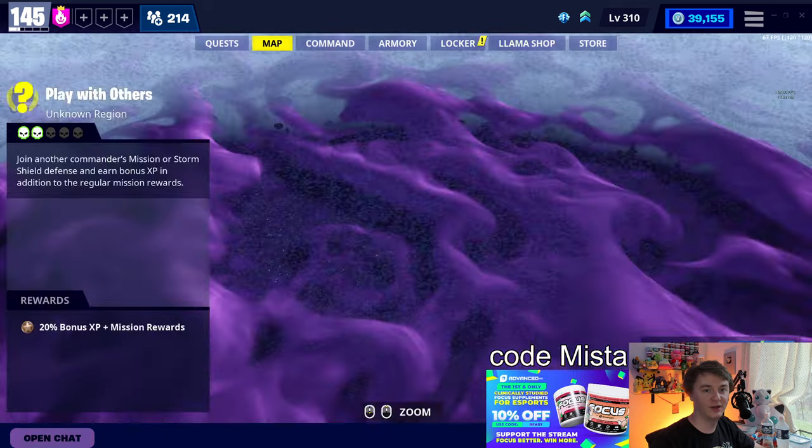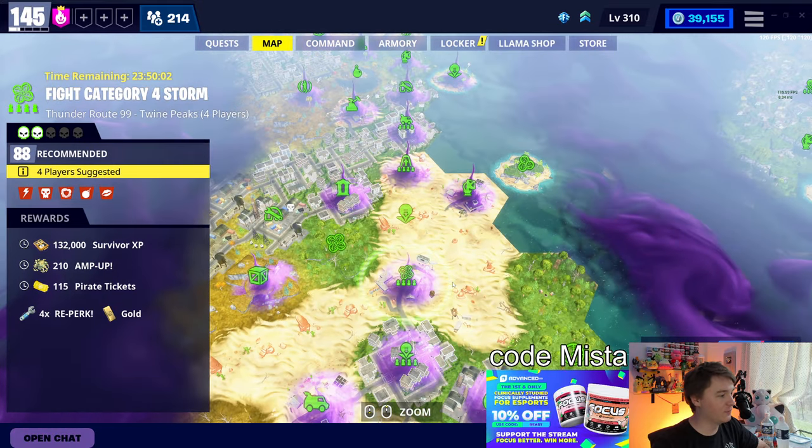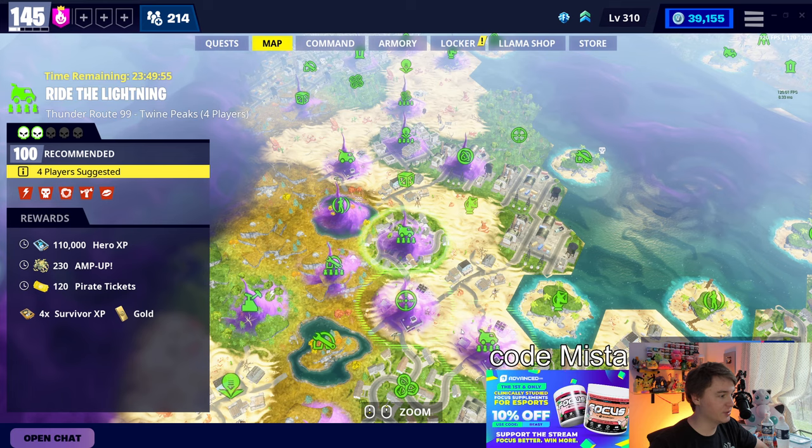We do have some good stuff. In Twine, we got the 88 4-player mission with 4X re-perc, which is nice to see. The Thrasher - best SMG in the game - is available in the 94 zone. Plus wall spikes, which are a useful enough trap.